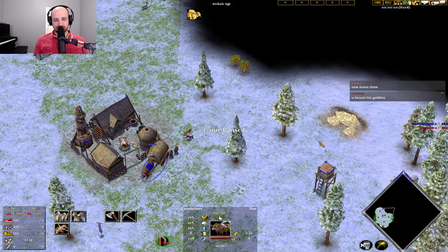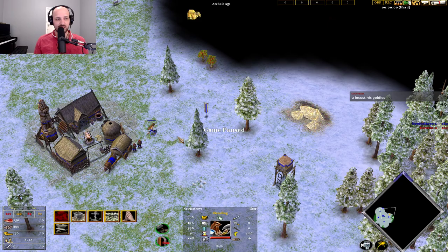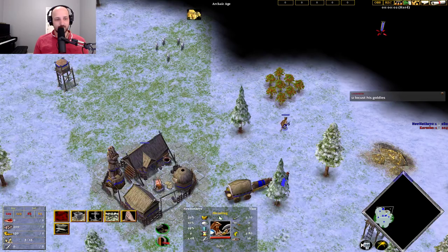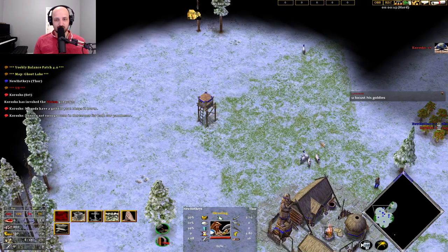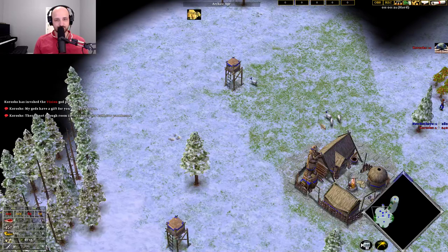We can just send our first villagers - our Dwarf and our Oxcart miner - to this medium goldmine here. Now, we're going to be looking to find our hunt. We haven't found it yet - it's fine. We have to send our goats around doing their thing.